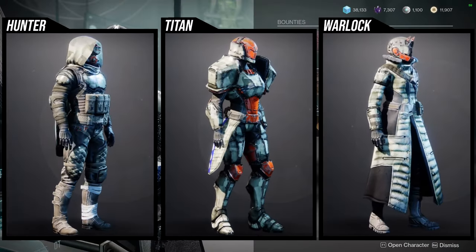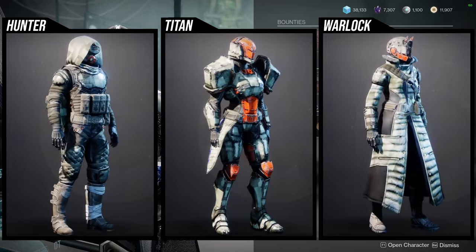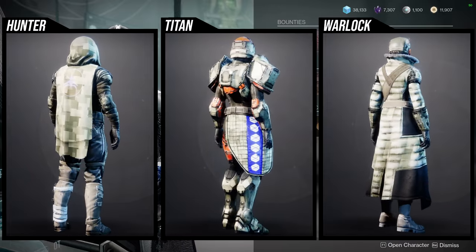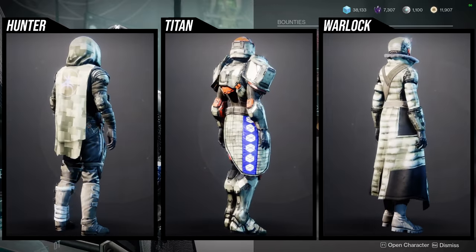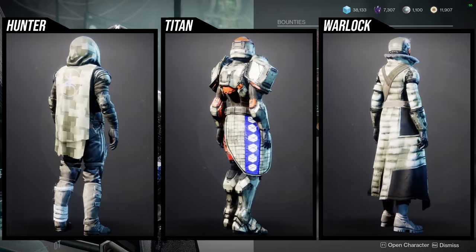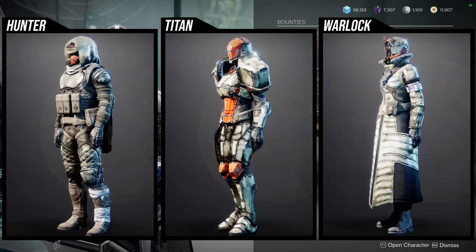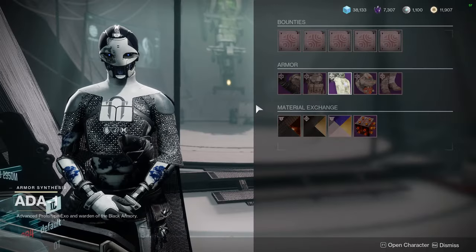For the armor, I definitely think the helmet is really cool for hunters. The chest piece is really cool, but unfortunately the arms I'm not a big fan of. The cloak is pretty terrible, and for the boots the bandages at the bottom don't change color. For Titans, the helmet is very unique — it's the only one from that style that changes colors for everything. The chest piece is decent, the arms and boots are probably the best pieces, and the mark is whatever. For Warlocks, the helmet and chest piece are going to be the best pieces. The boots are definitely cool for a standard militaristic look, arms are decent, and the bond is pretty terrible.